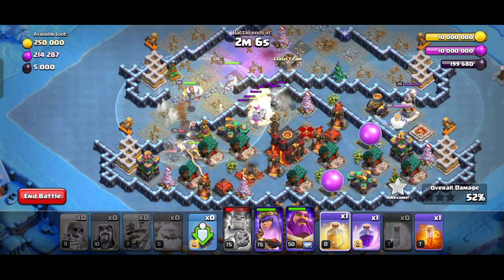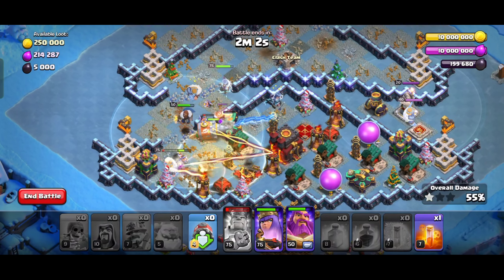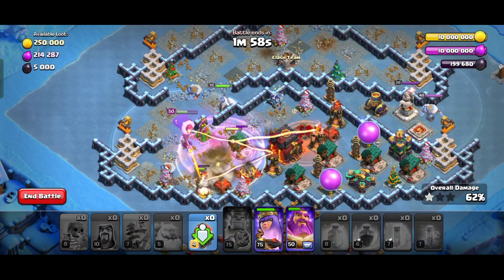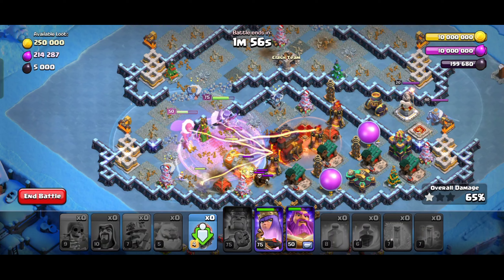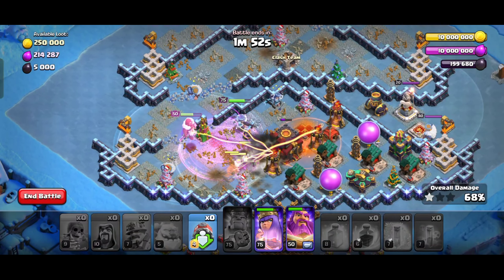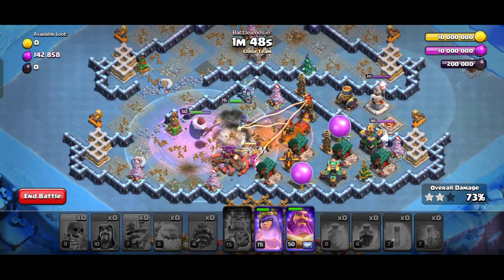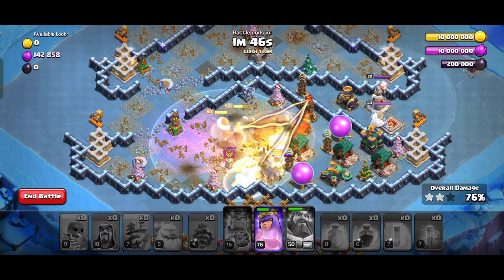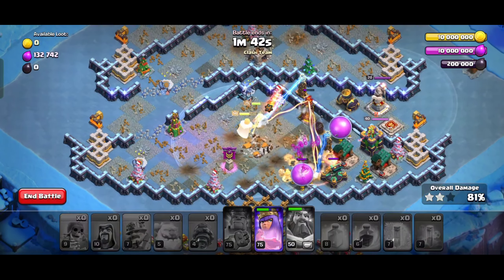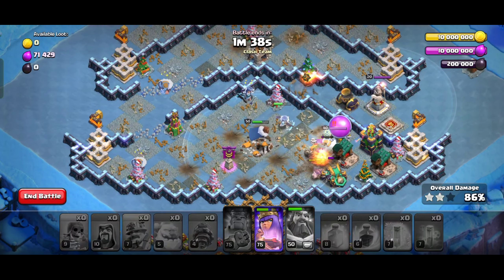After that you can use a healing spell up there and a ray spell to speed it up, and poison on the inferno tower. You can use the warden's ability to block, then let's use the queen's ability — let's go!